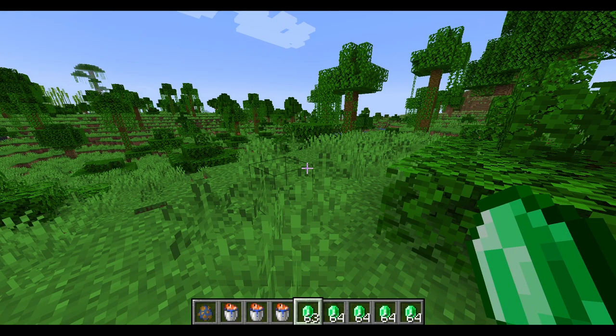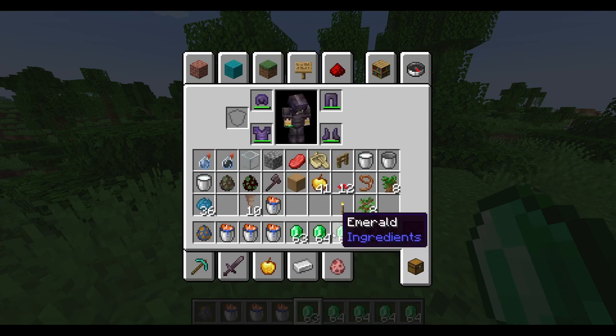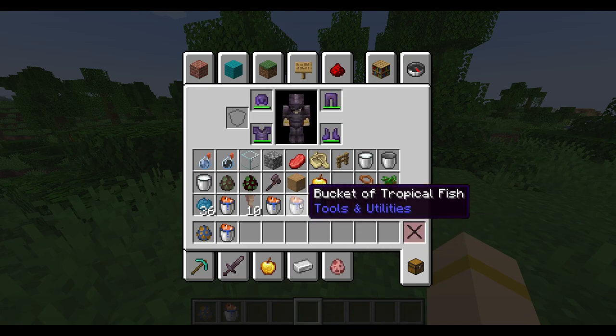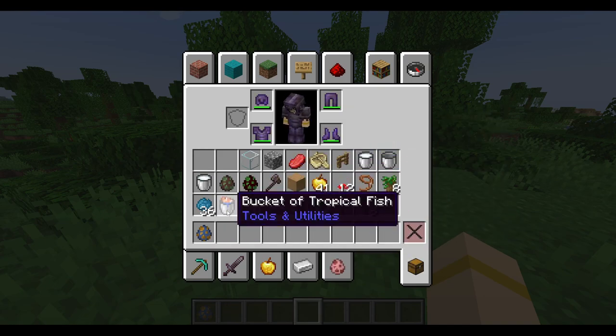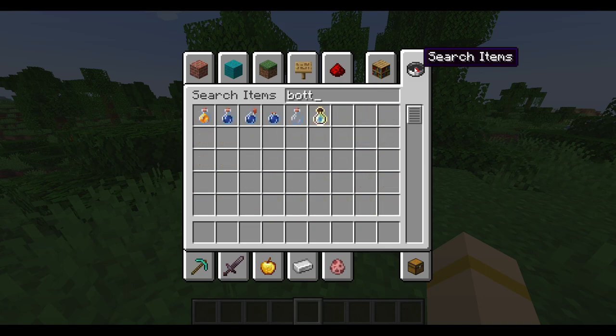I just saw something very weird and wanted to test if it's true. Apparently you can create an infinite source of water by getting one water block from rain filling a cauldron, then using that one block to get infinite water from bottles, and placing it back inside a cauldron. If that's true — oh my god, that's genius.